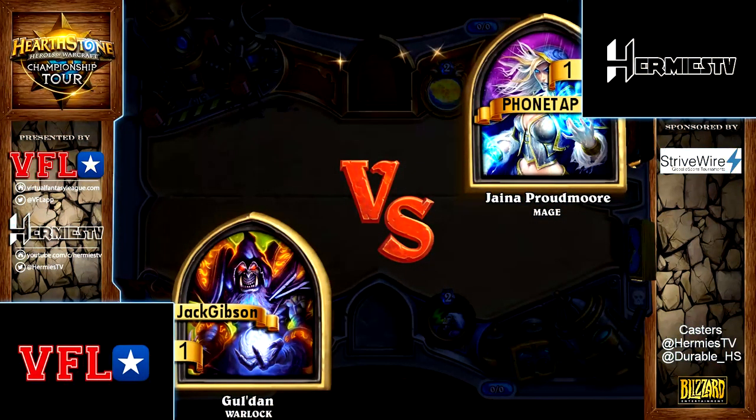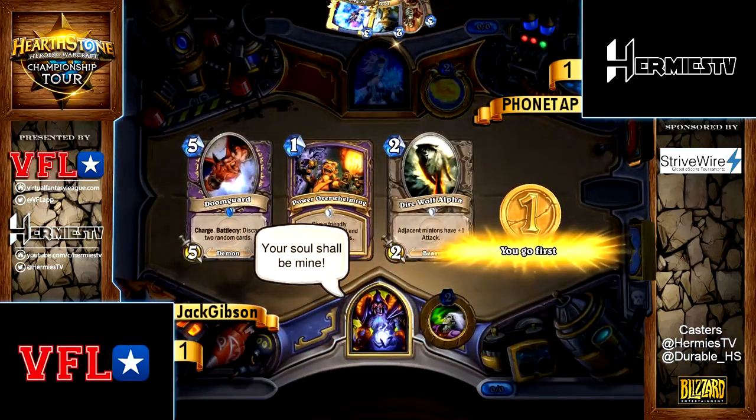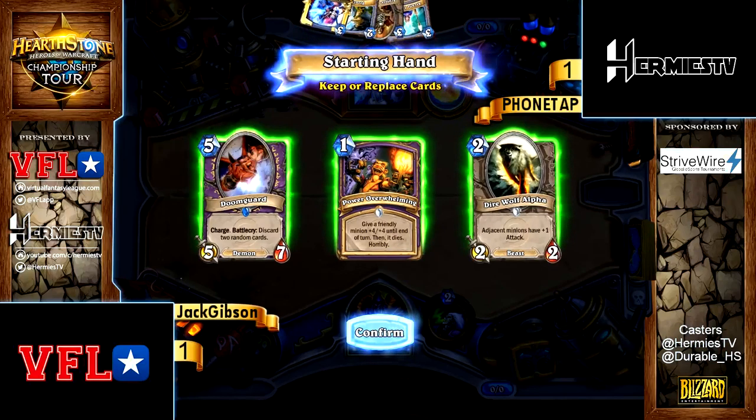If you don't get a 2-drop by removing your Gormok, you can just coin in the 2 Imp Gang Bosses on turn 2 and turn 3, and then follow up with the Gormok, because you know you're going to have a bunch of 1-1s off those. And that's how you're going to fight for your board position.